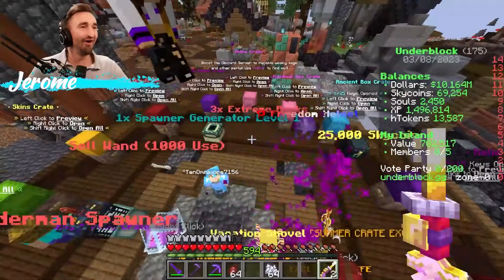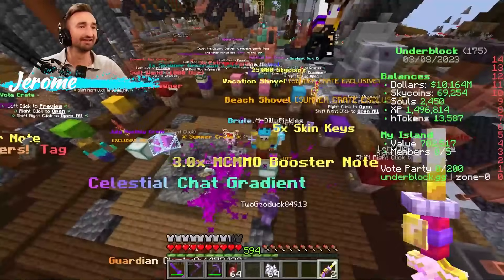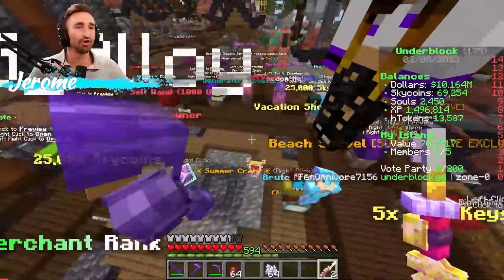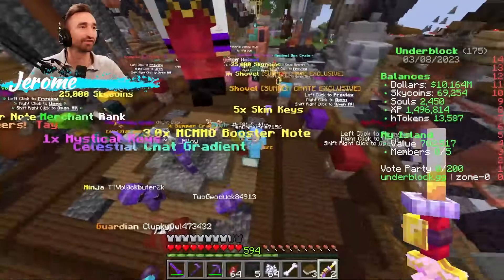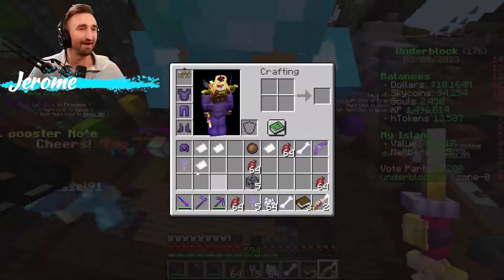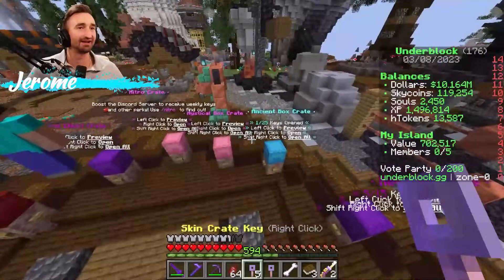We have a lot of replanting to do. Your boy just got so many goodies! Tons of Sky Coins — like 50k worth. Three Extreme Enchant books, five Skin Crate keys, and a Mystical key.